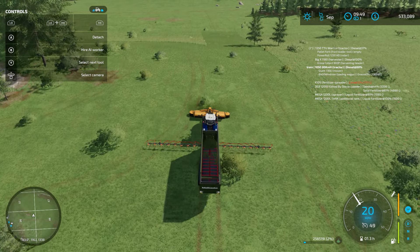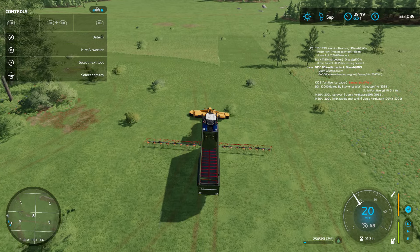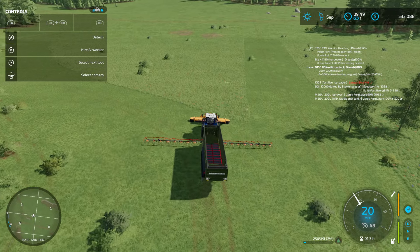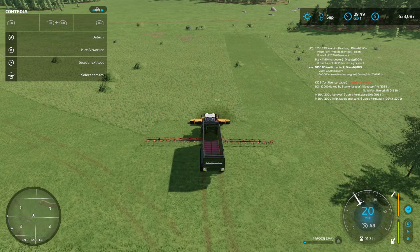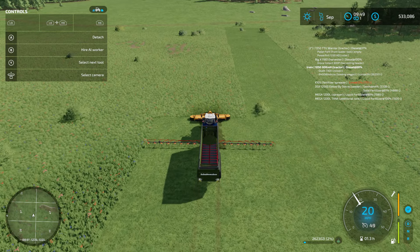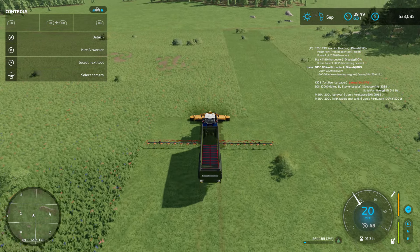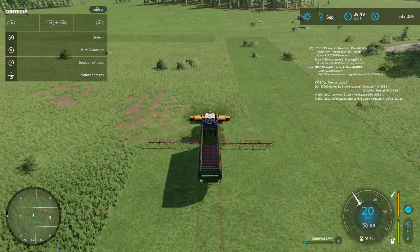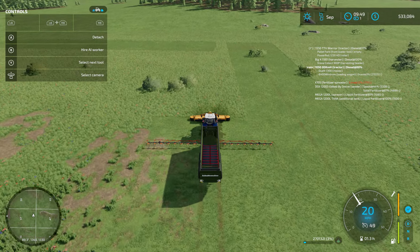We were discussing this on one of my live streams the other day — the mods for FS-22 are slim pickings. There's not a lot of good mods out there, and what mods you do find throw a bunch of errors. I don't want to put a field over here because it's nice and flat — I'm going to save this area here for animal pens.